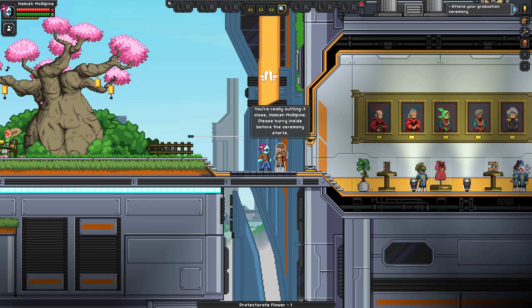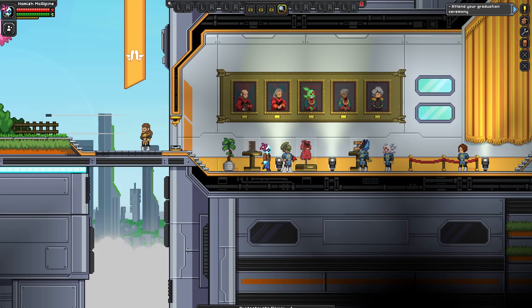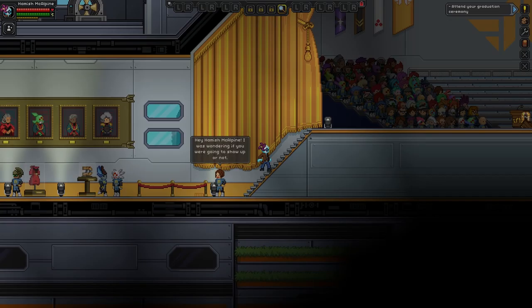First things first — pick up this flower. I'm gonna grab it anyway because it looks nice. 'You're cutting it close, Hamish.' I'll cut it as close as I want — that's what I'm about, that's how I roll.